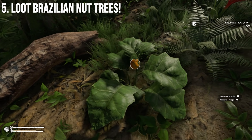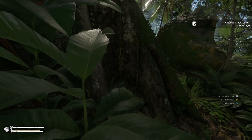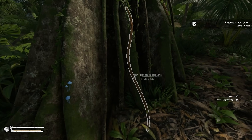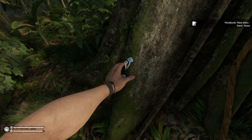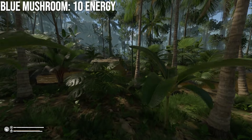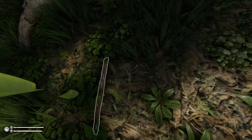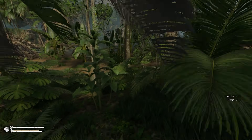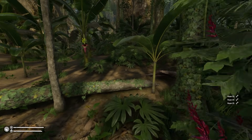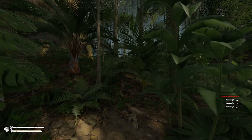Point five: if you can find the Brazilian nut trees — they're some of the biggest trees in the Amazonian rainforest — make sure to loot them. They drop blue mushrooms, which in my opinion are the best mushroom in the game. They're not toxic and give you 10 energy per mushroom, so three or four mushrooms gives you 30-40 energy right away. The tree also drops Brazilian nuts — harvest and eat those for 35 fats and 2 sanity. Some of the best resources in Green Hell.